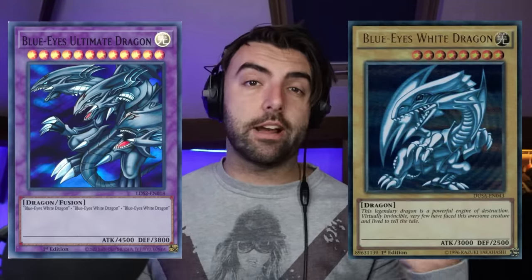As a generality: ace monster — Blue-Eyes White Dragon. Boss monster — Blue-Eyes Ultimate Dragon. You see?